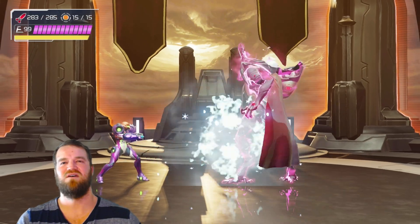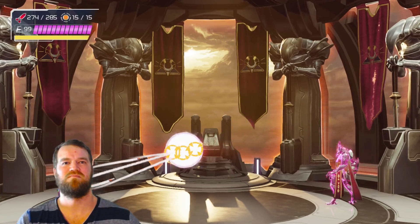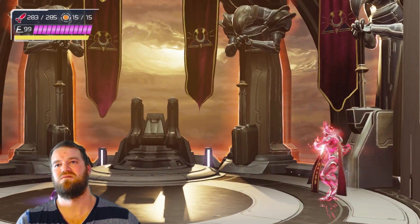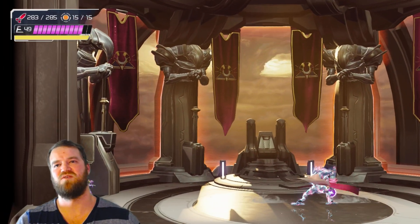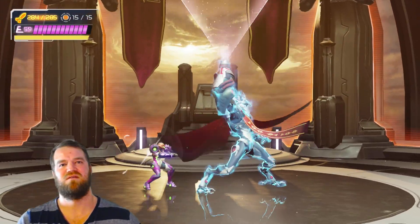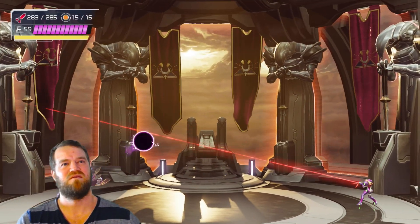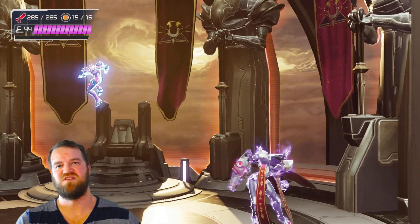Nice — oh, what, did that not work? I definitely feel like I countered it. What am I supposed to do to dodge that — just go into a ball? Oh nice. Why is he blue? He was purple before. Oh now he's purple again — come on, Raven Beak.